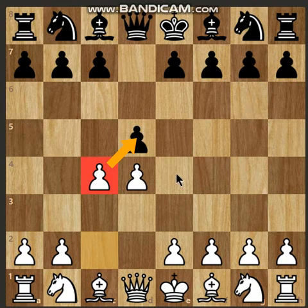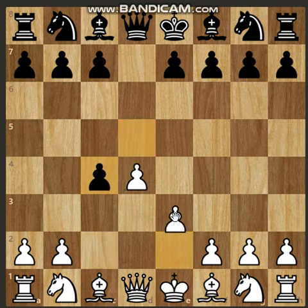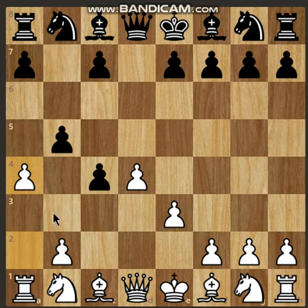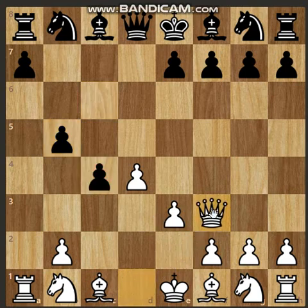This is not a true gambit, as black cannot hold the pawn. For example, if black responds with dxc4, e3, and b5, black is trying to hold the c4 pawn. But white responds with a4, and after c6, white simply captures the pawn at b5. Black has to recapture at c4 to protect the pawn, but white wins a piece with queen to f3, targeting the rook. Black cannot defend the rook, so they end up losing a piece.